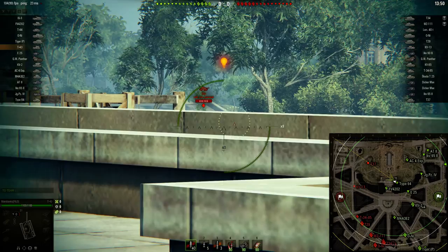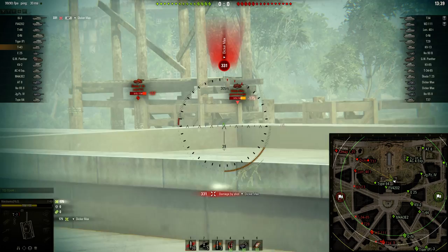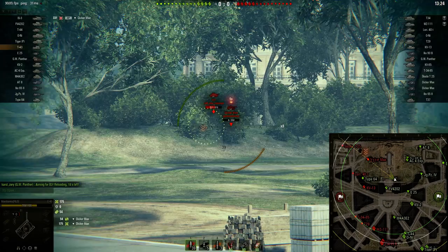As I've been told, it's more free for the mediums to decide. Up the stairs here, I don't have the gun depression to take the shot sticking out. He gets a shot in on me. Second try, I get a shot in on him. I try to go around to get a shot on the Skoda, but the Skoda is hiding on the other side, so I can't get a shot in on him.